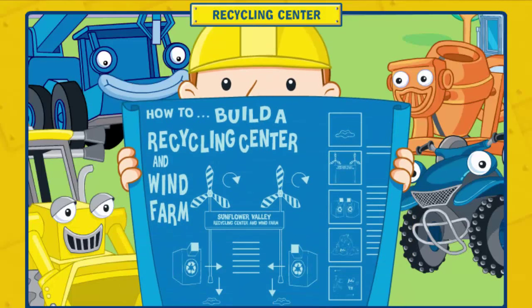Let's build a recycling center and wind farm! To build a recycling center and wind farm, we need to complete these five steps. Step 1: Pour the cement. Step 2: Place the wind turbines and sign. Step 3: Place the recycling containers. Step 4: Bring in the recyclables. Step 5: Separate the recyclables.